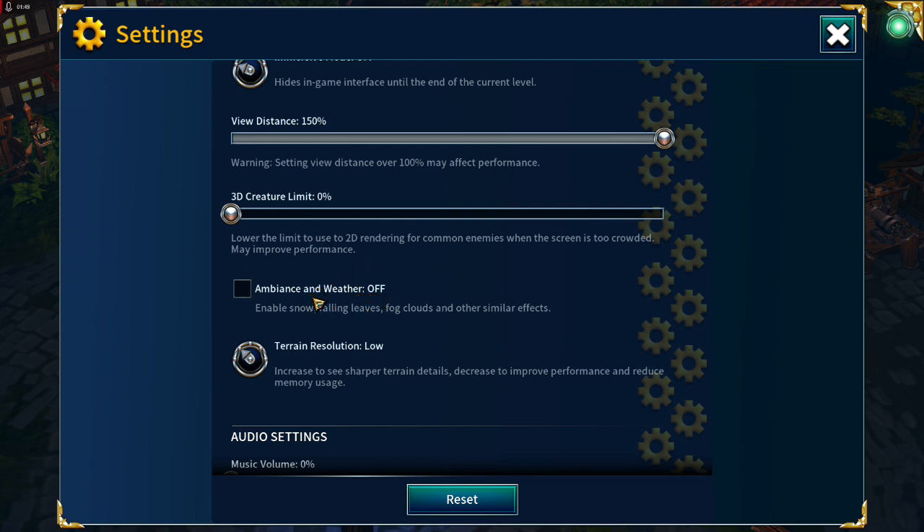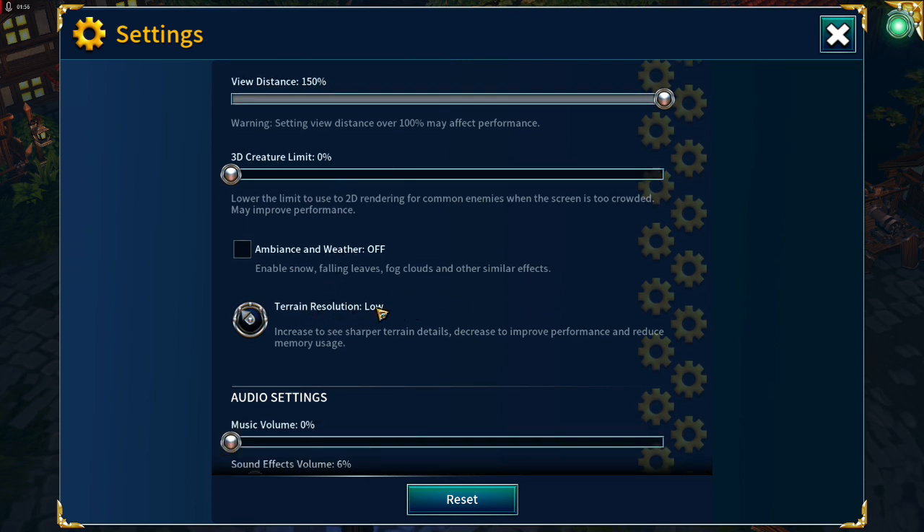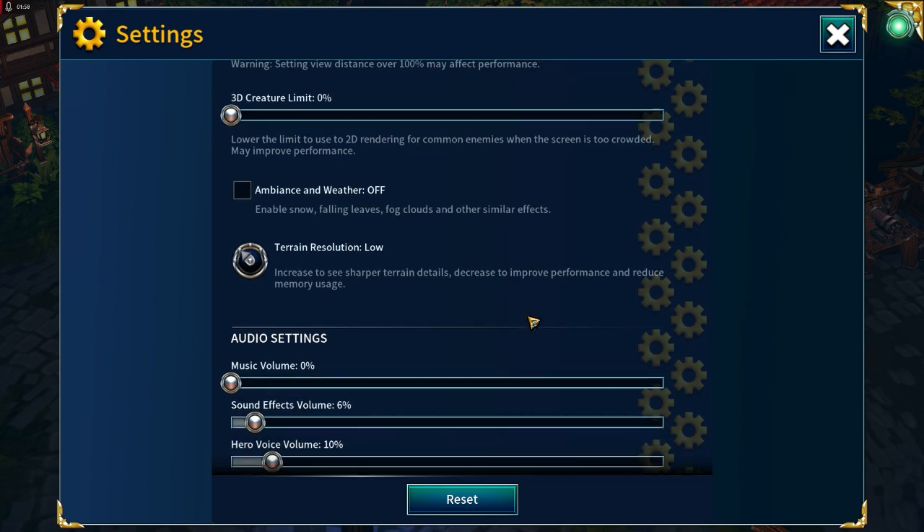Similarly, because I have a bit of a slow PC, Ambience and Weather are switched off — I don't want extra effects going on screen. Terrain Resolution is set to low as well.